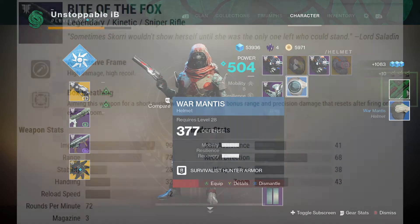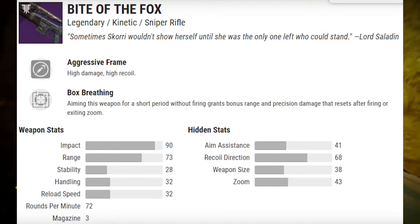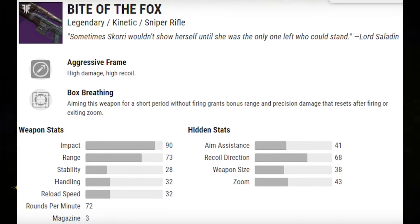The first weapon is the Bite of the Fox — it's a legendary sniper rifle with aggressive frame and box breathing as the standard perks, though you can change these with random rolls. The impact and range seem good, magazine is free, and rounds per minute is 72. Honestly, with snipers it doesn't really matter — it's going to be a one-shot headshot and two body shots anyway. Let me know your opinions in the comments; pause the video if I'm going too fast so you can check the stats.